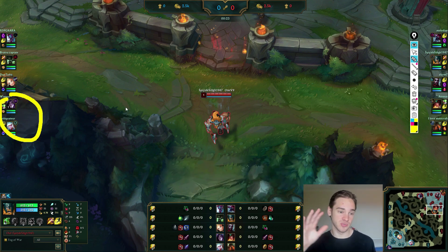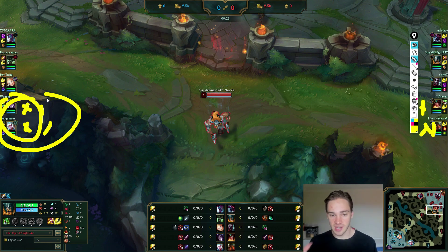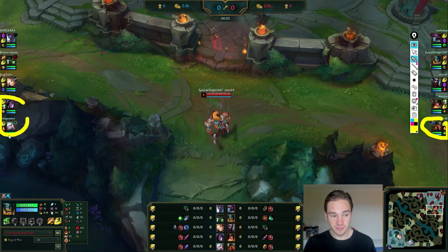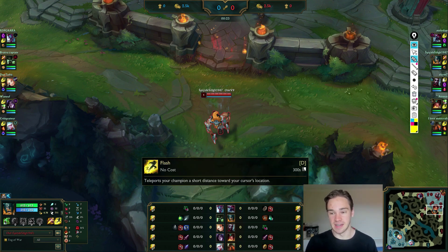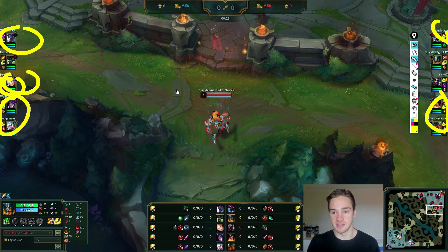There are two ranged champions on their bot side, which theoretically means they should be pushing in the first couple of waves. A Nautilus playing well could be zoning them off the wave and forcing them back. I'd go bot for an early gank. You can also gank Lux, but probably post-six — she has Barrier and Flash, so she has a lot of tools to escape. Mid is post-six too, because when you have your ult she can't Q you since you're invincible.